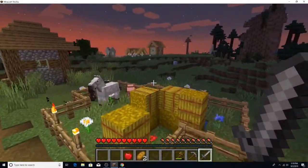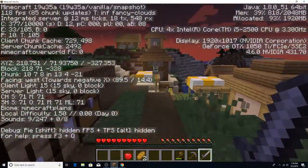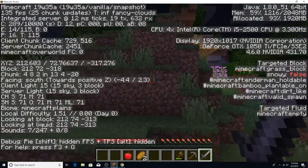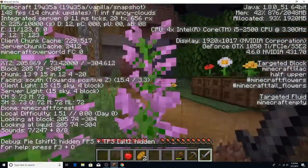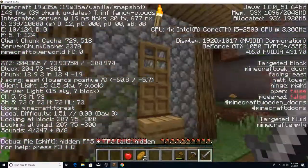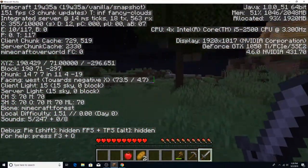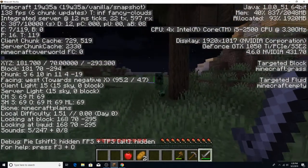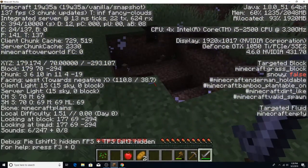Minecraft with full fancy settings and a 12-chunk render distance consistently runs around 150 FPS, spiking well over 200. And for those saying Minecraft can run on a potato because it's blocky — you need to understand that the game is procedurally generated. Go watch a Hermitcraft episode and see dropped frames in the shopping district on Mumbo Jumbo's i9-10900K and RTX 3090 setup and tell him a potato could handle it.